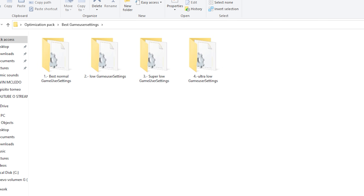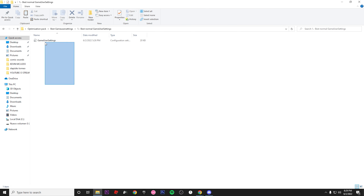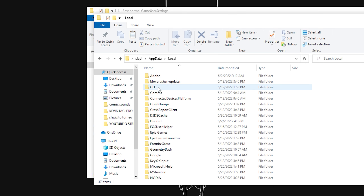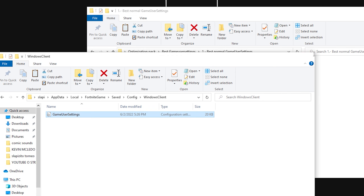Now we need to get into the best game user settings. I made four folders — three of them are more focused for low NPC players, since about half of my subscribers play on low NPCs. You have low, super low, and ultra low options. All these game user settings have the best configuration to give you the maximum FPS. On my case I'm gonna use the best normal game user settings. Press Windows key + R, go to the game user settings folder at AppData > Local > Fortnite > Game > Saved > Config > WindowsClient, place the game user settings file there and replace it.